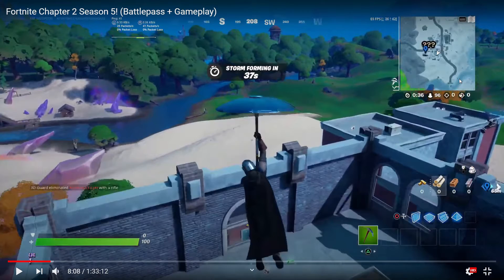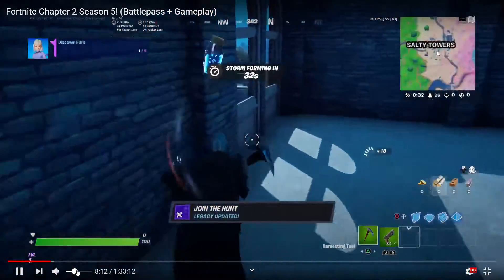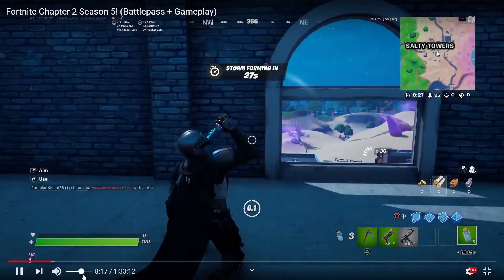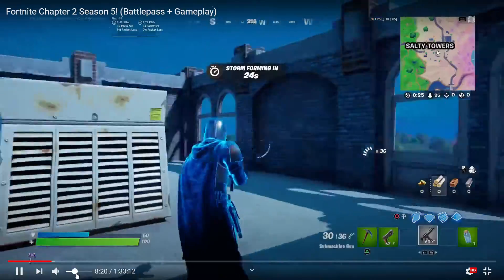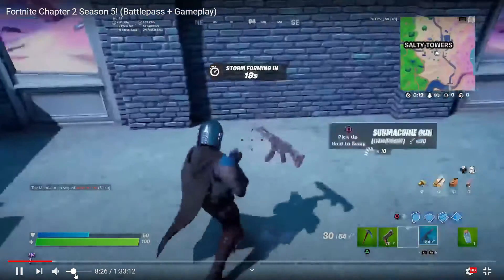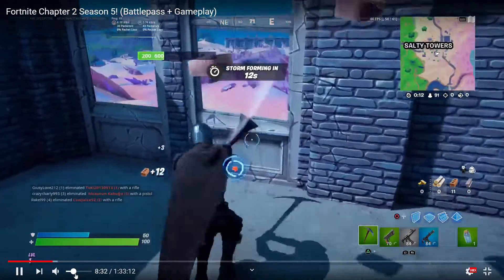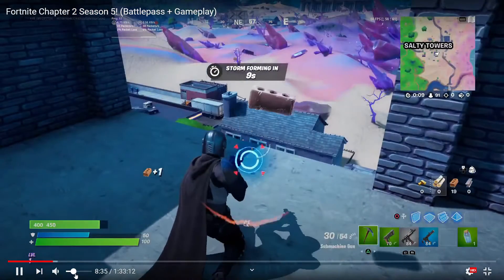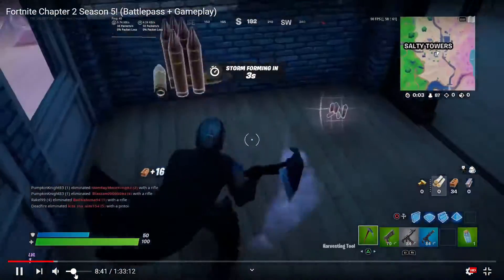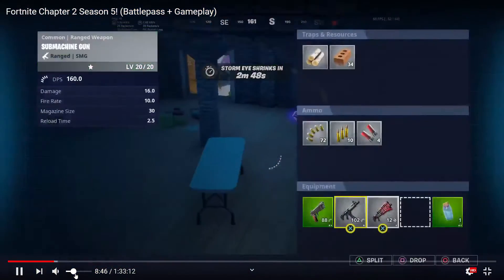Enjoy the gameplay. The skin is kind of dead. Also guys, the normal SMG is back as well as the P90. The pump shotgun has been removed — we've got a flint shotgun which is basically a double barrel with the flint knock effect, and then we have a dragon shotgun as well. There's a lot to cover in this update. The stack is back.